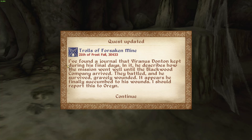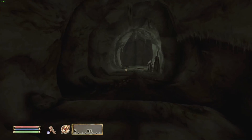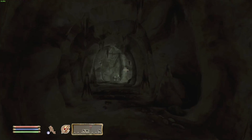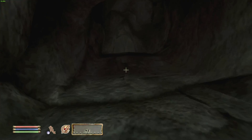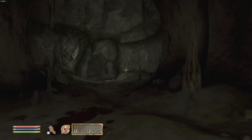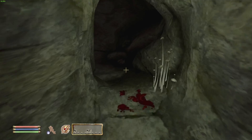Let's look for clues. I found a journal. During his final days, he describes how the mission went well until the Blackwood Company arrived. They battled and he survived, but gravely wounded — it appears he finally succumbed to his wounds. I should report this to Orland. Fucking Blackwood, man. They're the Fighters Guild's biggest competitors because they do it for cheaper and they actually get it done — they just offer better prices.